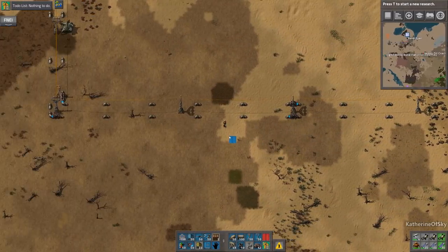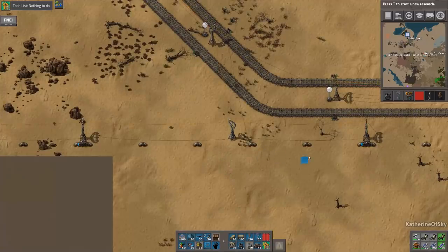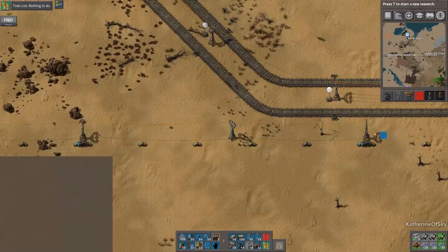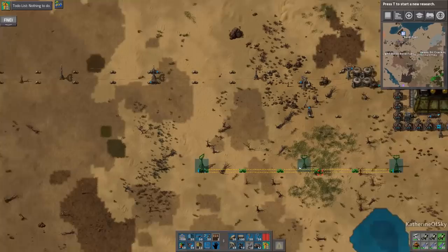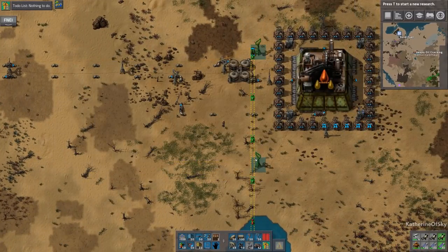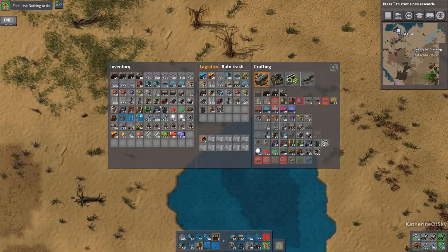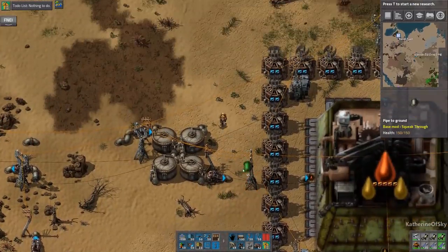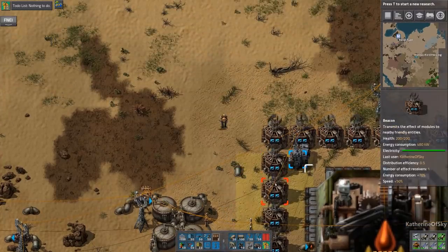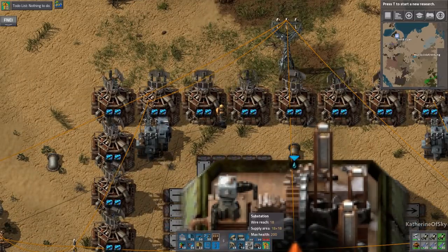I want to grab a set of this blueprint again from over here. This is the best one we have — it's actually pump to pump. So there we go. We're going to take our offshore pump, which is somewhere in here — I saw it earlier. There it is. It's always in a place where I don't expect it to be. One, two — oopsies — six, seven, eight. I think that should be fine. Let's put one here.